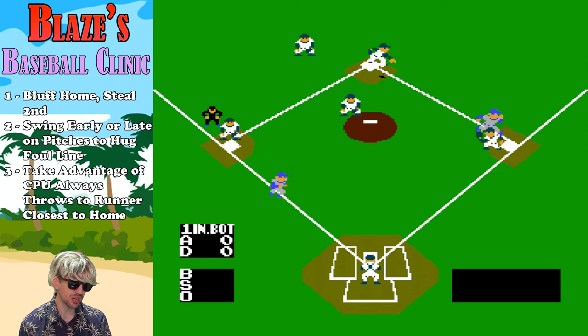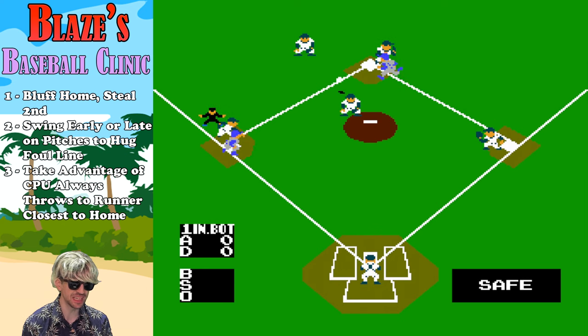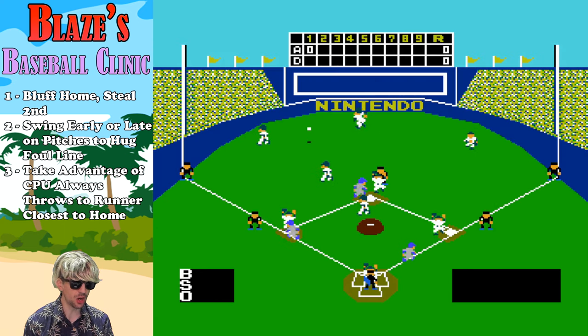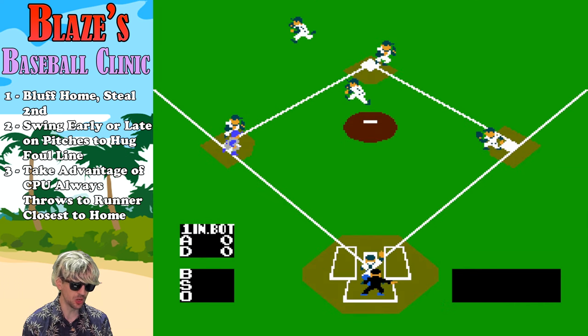Secondly, with that in mind, try to swing early or late on pitches so that you can hug the foul line to the left or right with your hits. That makes the CPU fielders take an embarrassing amount of time to get to the ball, at which point you can easily get a double, if not a triple. When fielding, CPU players always throw to the base where you have a runner closest to home, so take advantage of this. Know that you can always get that first-to-second base runner safely when you have someone closer to home, because that's what they want to protect.